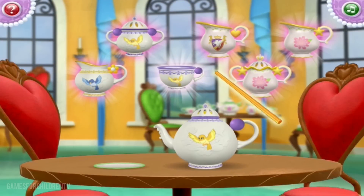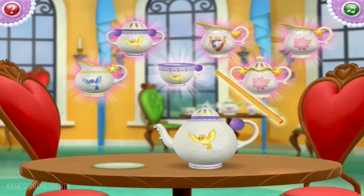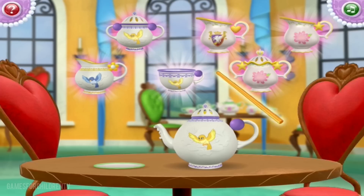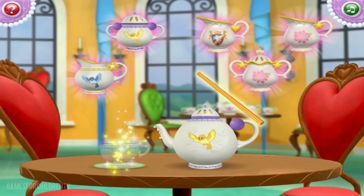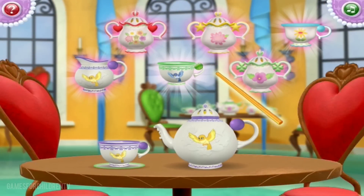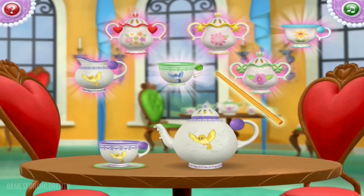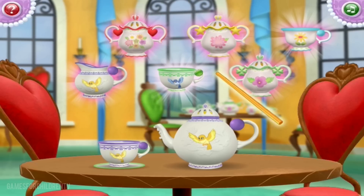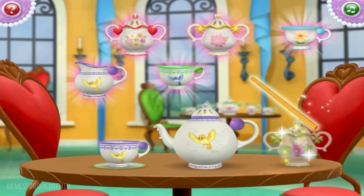You're doing great! Next, we need a teacup with purple stripes and a yellow bird and a purple circle on its handle. Nice work! We're almost there! Now we need to add a sugar bowl with green stripes and a purple flower and green clovers on its handles. That's it!